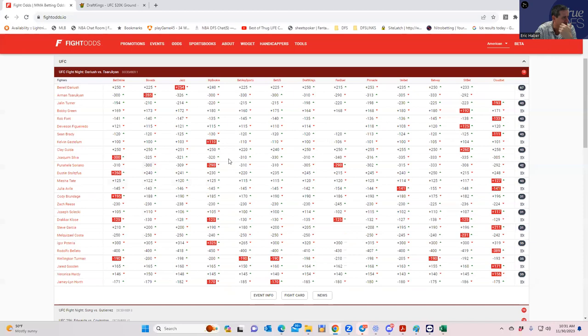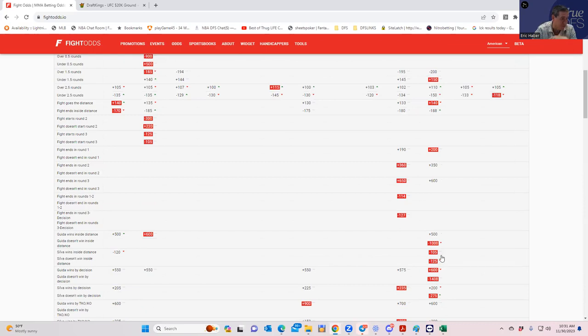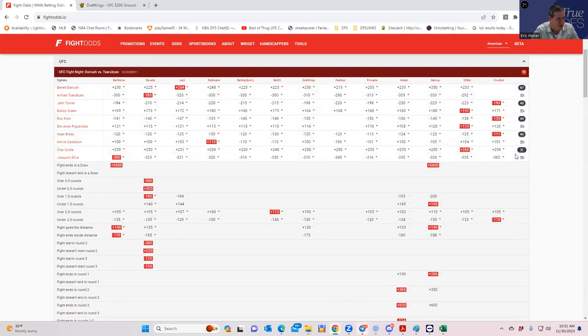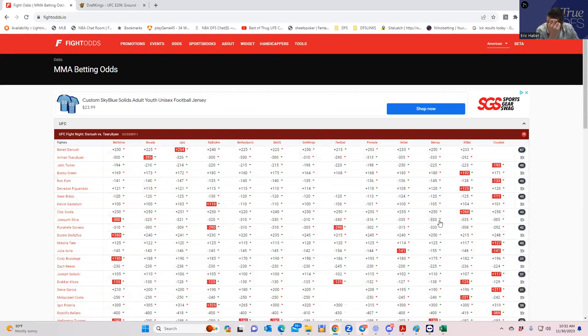Joaquin Silva versus Clay Guida — 9100 versus 7100 with about a minus 300 favorite. Silva's inside-the-distance line is minus 120, which is very reasonable. Guida's inside-the-distance line barely exists at plus 700, but his entire path to victory is wrestling — if he doesn't get takedowns he's not winning. Reverse-engineering it: if Guida wins, he had to score a lot via takedowns and control time. At his price, this is another stars-and-scrubs play both sides — Silva and Guida.